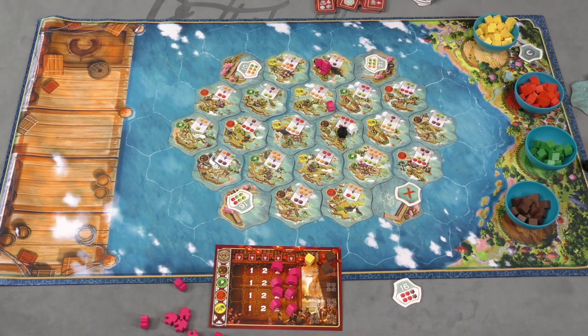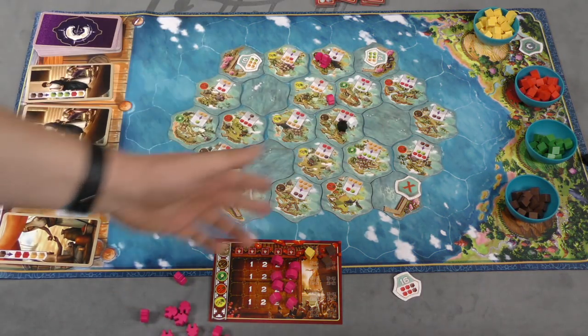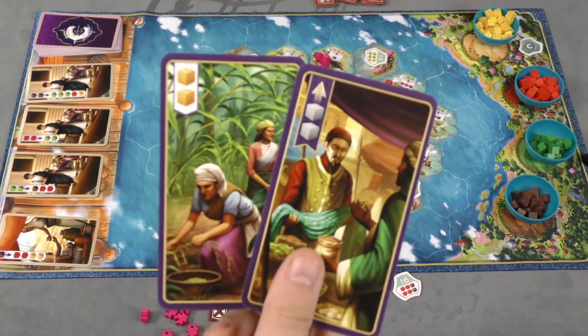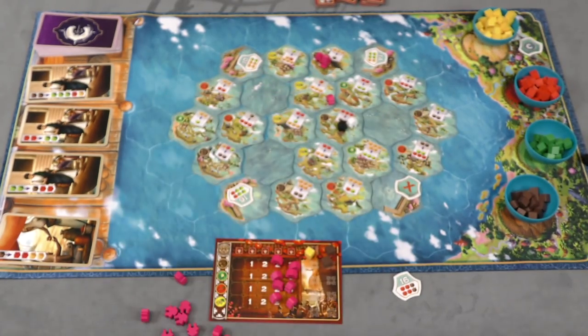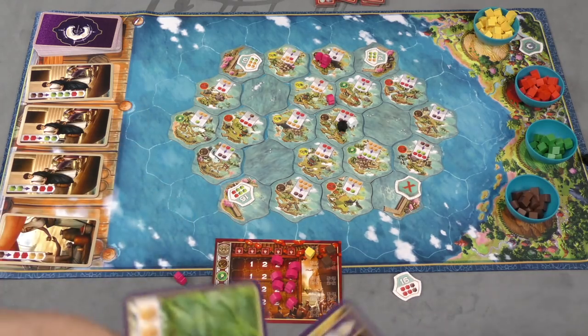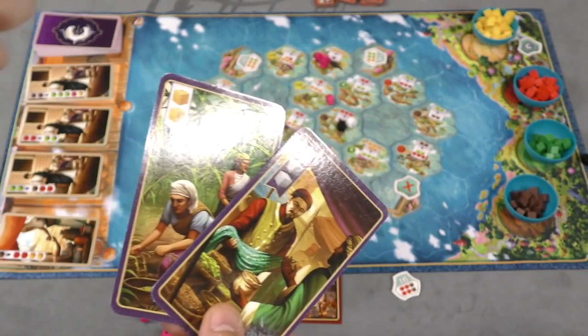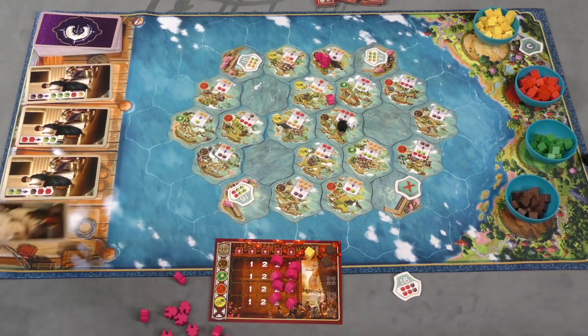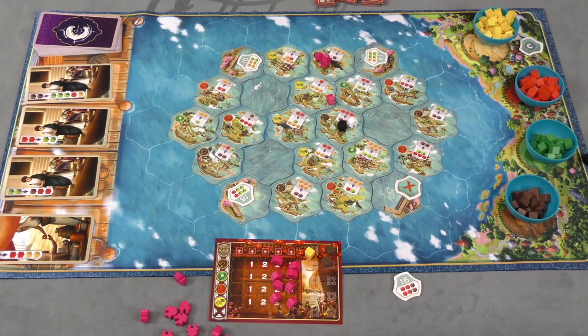You can also combine the game with Century Spice Road in a mode called From Sand to Sea. Some tiles are replaced by card spaces, so there are fewer places to put trading posts, and cards from Century Spice Road are added. Each player starts with the two starting cards from Spice Road in hand. On your turn you can still move your ship and use trading posts, but the harvest action is removed along with the two tiles that refer to it. Instead of harvesting, you can play a card from your hand — take two yellows, upgrade cubes, etc. — or take a new card from the row, dropping a cube on each one you skip. You also have the rest action from the original game to get your played cards back.